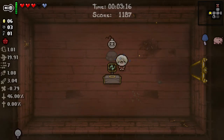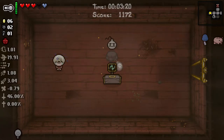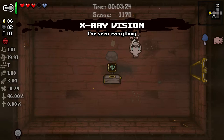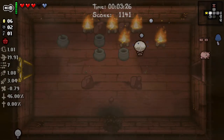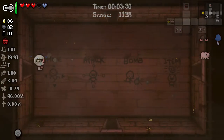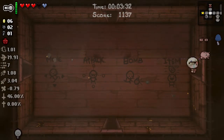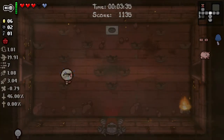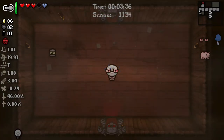Bomber Boy is very good, but I'm going to go for stats here. X-Ray Vision is not bad - I'm actually going to take this because it lets us see the Secret Room for free. Every Secret Room and Super Secret Room we'll just see automatically. With that and the better chance for a Devil Deal, I'm going to go for it.